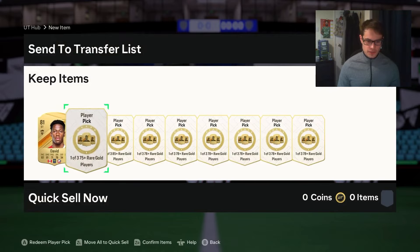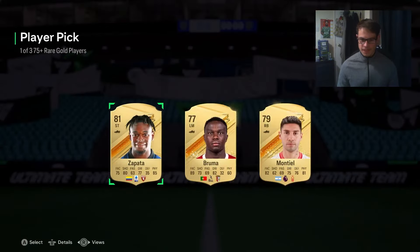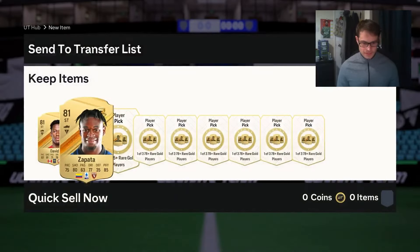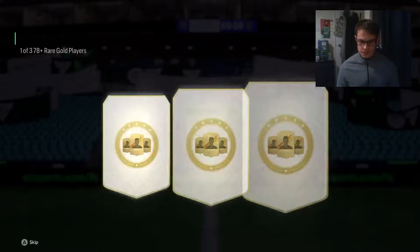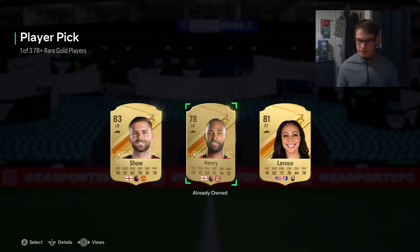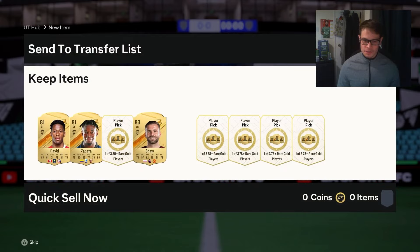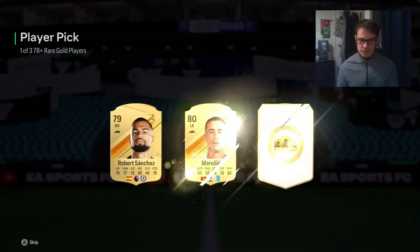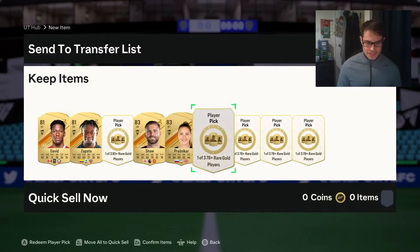Starting off with a David — not too good, 81. Right, another 75 plus, 81. We'll save the 85 and do that last. What have we got here? 83. Okay, we're gradually getting better. Can we get a walkout? That is obviously the ideal. 83 again.